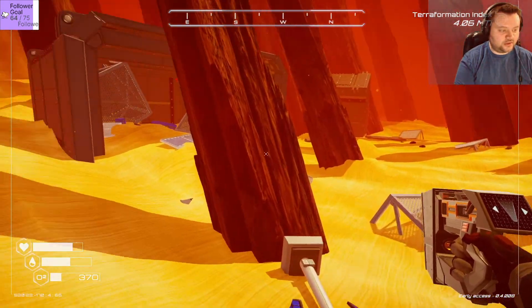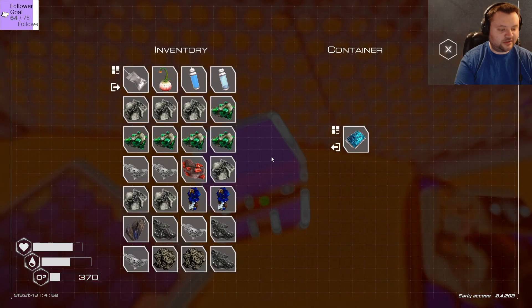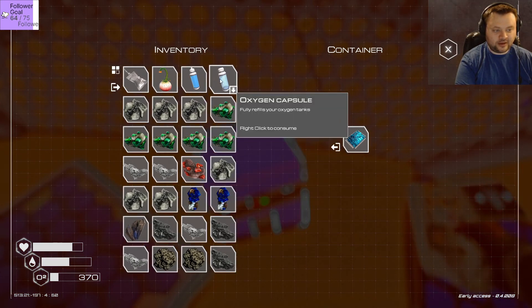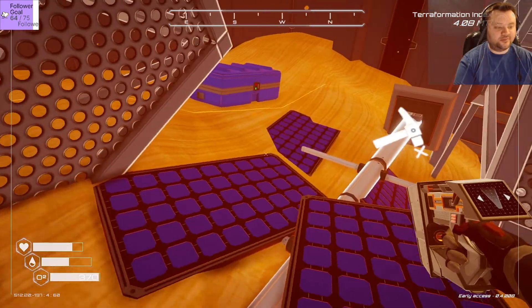Looks like someone tried to set up a base here and failed - very interesting. Oh, microchip! Yes. We don't have room for it though. I'm gonna take this oxygen capsule, and that will give us room for the microchip.